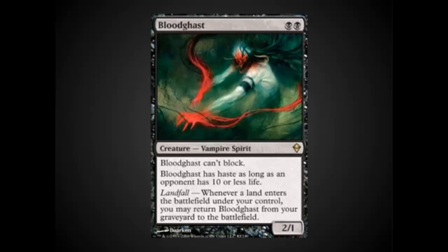Bloodghast is another wonderful card in this deck. It's another type of Narcomoeba effect — a creature that you can get into play without having to traditionally cast it.